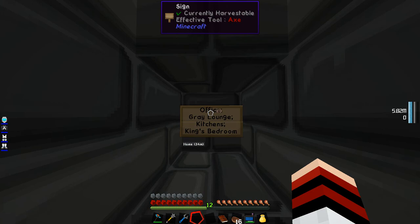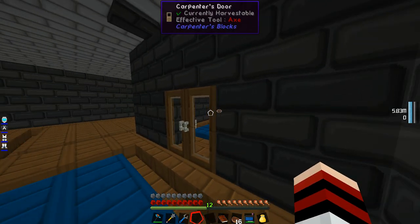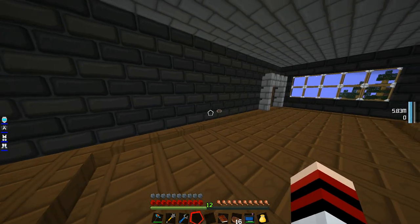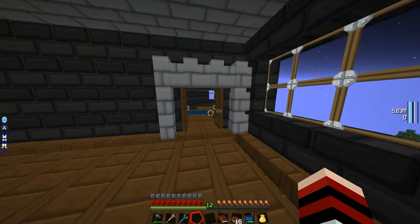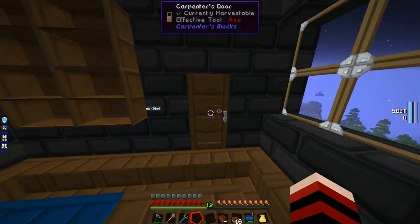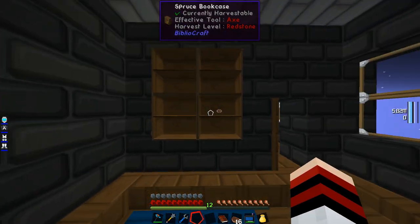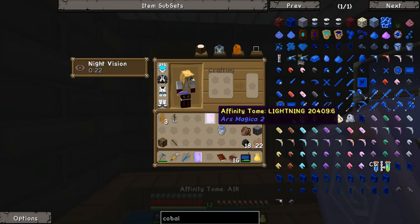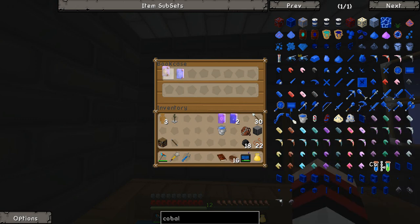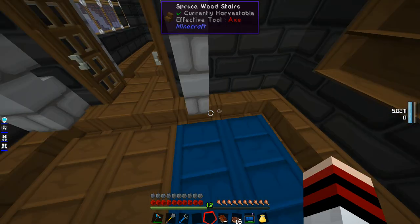This floor is the office, the grey lounge, the king's bedroom, and the kitchens. At least the kitchen has nothing yet. This is my king's office — I don't know what it will be used for. The grey lounge I know what I can do: the affinity tones for Ars Magica. I don't have them on the computer anymore.